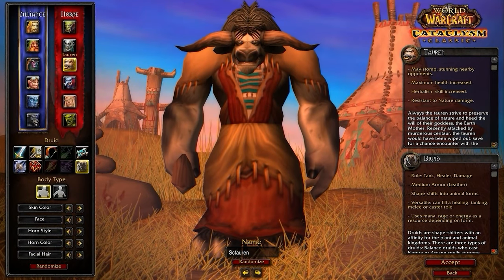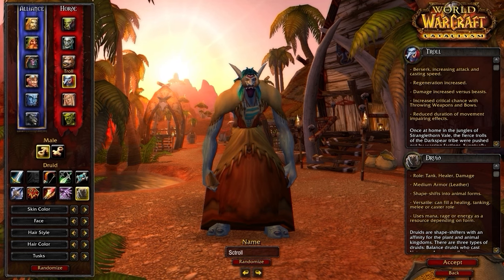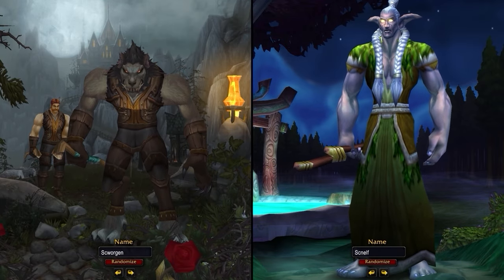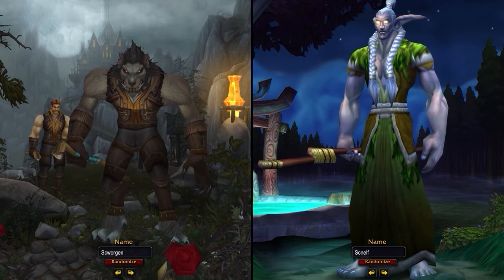For Horde, your best option is going to be Tauren. Tauren has access to War Stomp, and it's going to allow us to pair War Stomp with Cyclone. This can also be used as a re-stun to try and land a kill on an enemy. Troll is another viable option, providing a decent haste bonus from the Berserking talent that can be paired with our cooldowns. While Horde does have some solid options, most Druids are going to find themselves on the Alliance playing either Worgen or Night Elf.